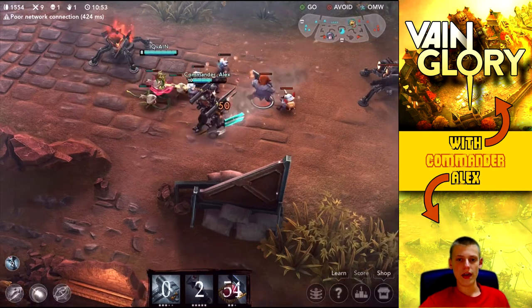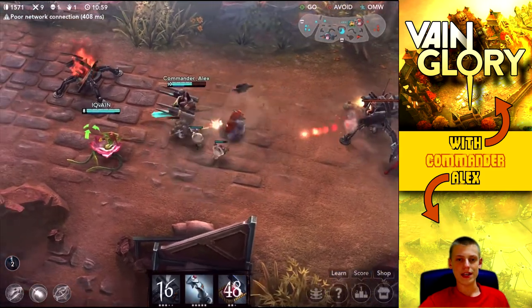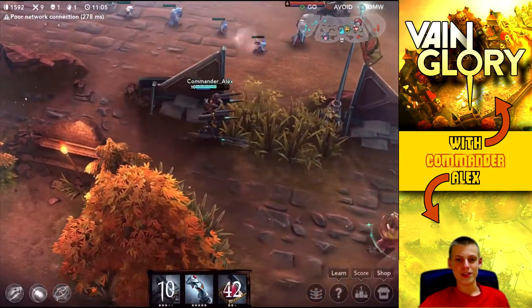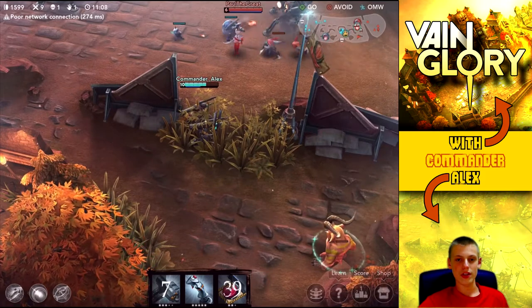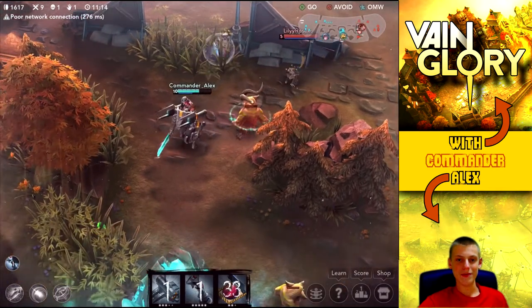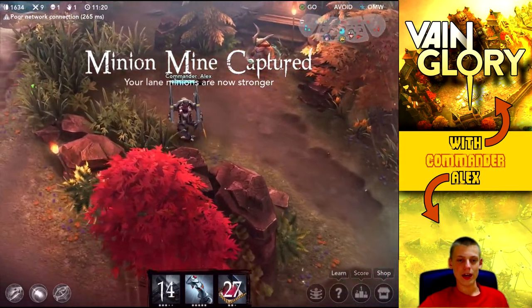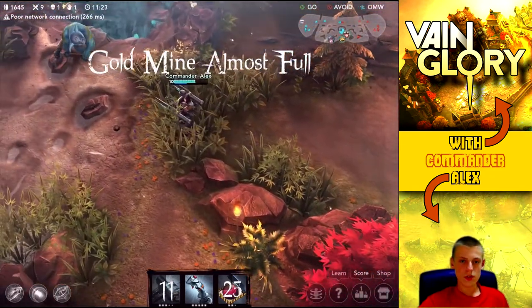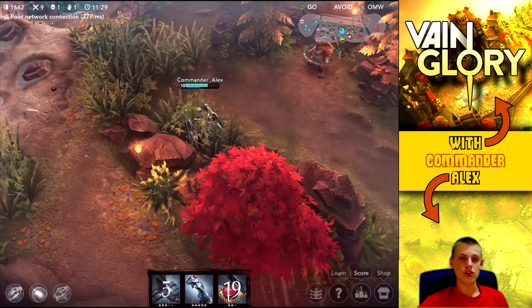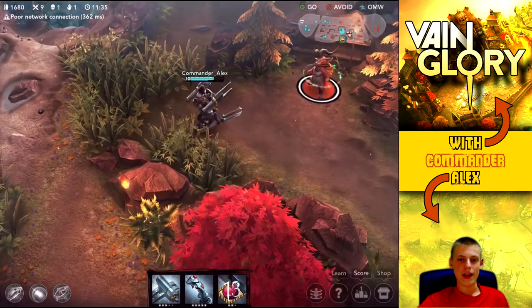We push this wave in since we have weaker minions. Their level six player is going to try and mess with us, so we hide in the jungle to pick up some cheeky kills. First we want health regen so we hop over to the camp. I use my jump to get away and head back to lane, waiting to see if they follow - they don't, so we're safe and can pick off this monster for extra regen.